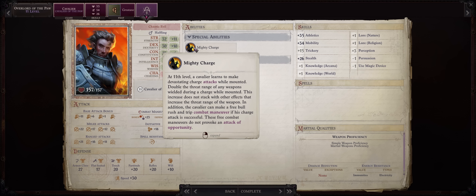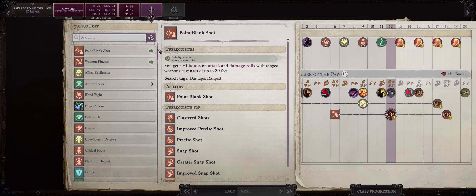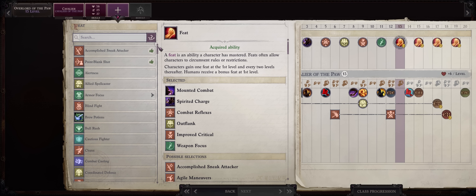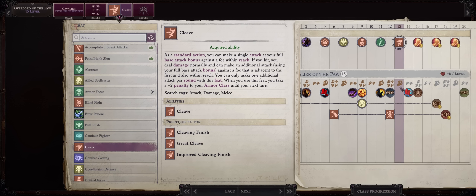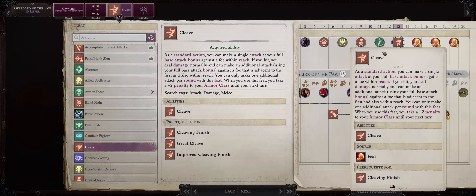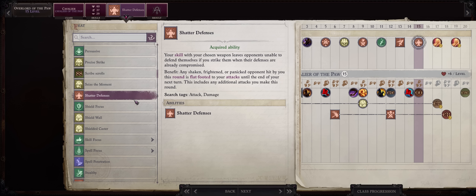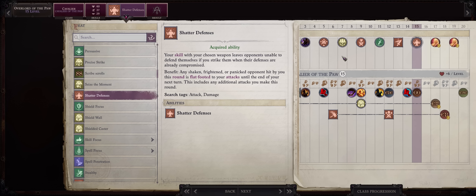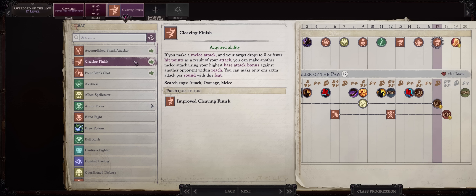At this level we also get Mighty Charge, which is simply amazing thanks to the free Bull Rush and Trip combat maneuver attempts on a charge. Then at level 12 as a bonus feat, pick Dazzling Display. For level 13, I would pick Cleave — it's kind of a dead feat but we need it for Cleaving Finish, and it has pretty high synergy with mounted attacks. Then for level 15, Shattered Defenses at last, as by now your casters like Clerics can already cast the Frightful Aspect spell. At level 17, Cleaving Finish — we do get it somewhat late but we are on a tight feat selection. As for another tactician feat, might as well pick Elite Spellcaster.